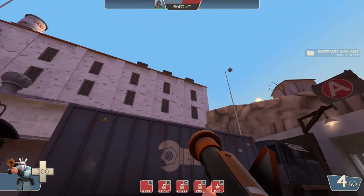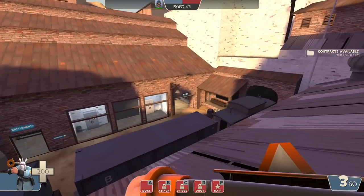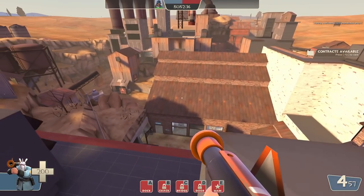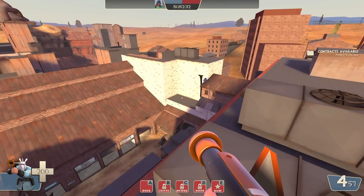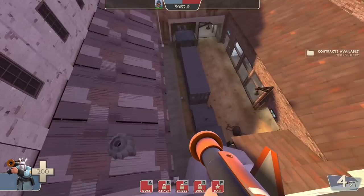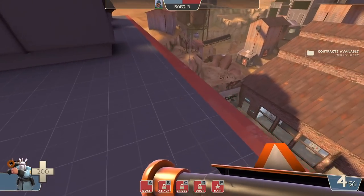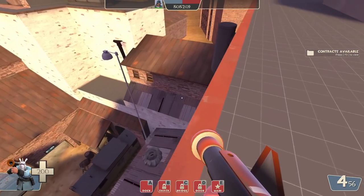Moving on outside, pretty much everything in front of us here is completely climbable if you have some vertical mobility, so I can just work my way all the way up here with a rocket jumper. As you can see, you can look down onto pretty much the entire map, but just kind of enjoying the view is really all you're going to accomplish up here. There is definitely something to be said for just being able to go in places that it looks like you should, and having that sense of exploration on maps that you previously thought you knew.